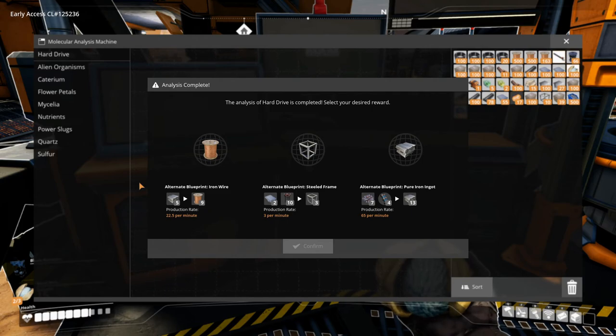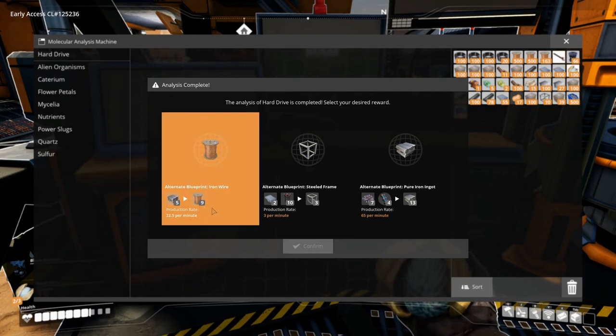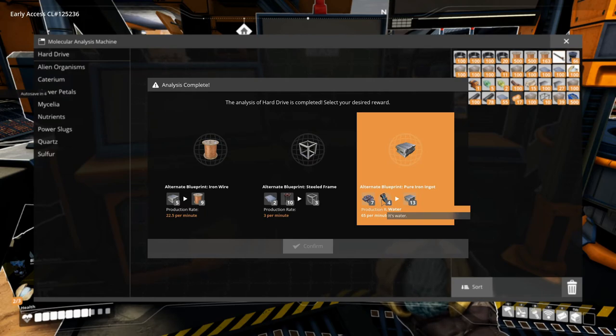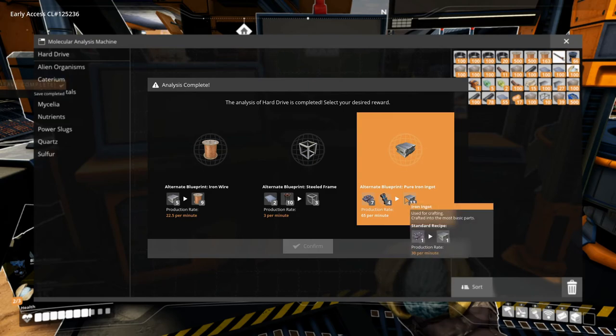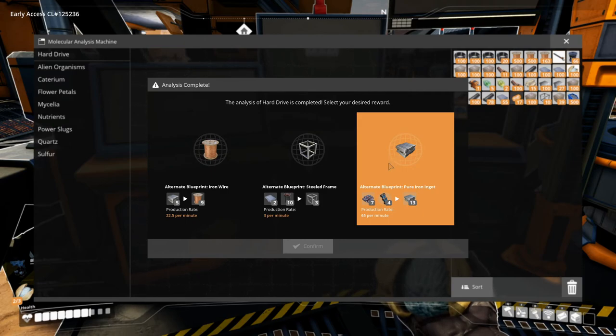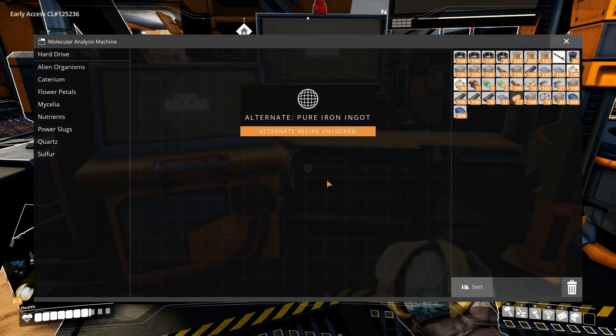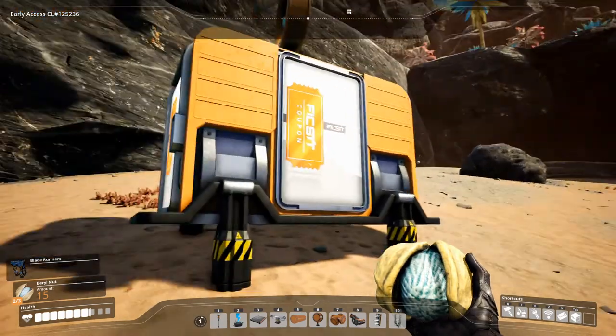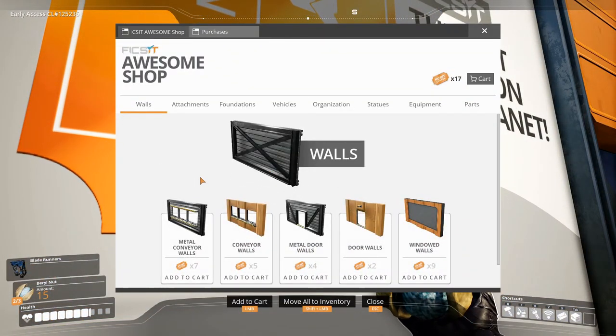We need to use some of these coupons, but first we have a hard drive done. The options are: alternate blueprint steel rod, alternate blueprint steel frame, and alternate blueprint iron ingot - pure iron ingot which uses iron ore and water. That's quite interesting. We'll want all those alternate recipes but for now let's select the pure iron ingot. We can stick another hard drive in and start scanning.